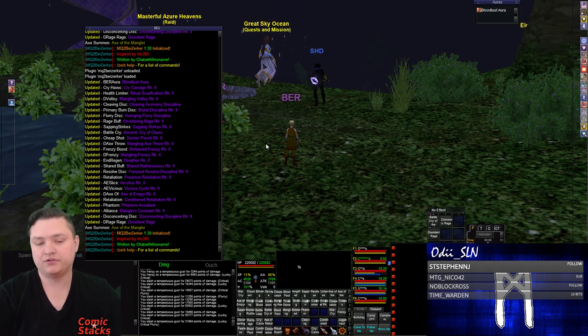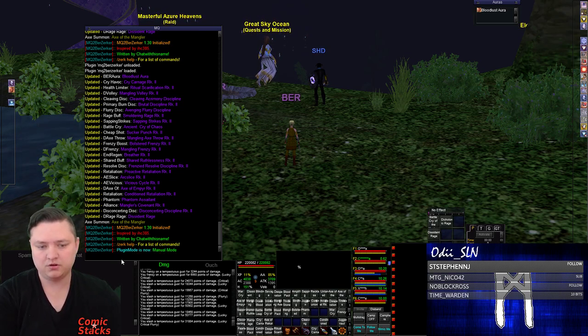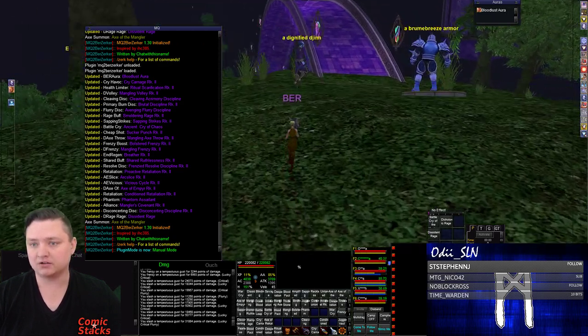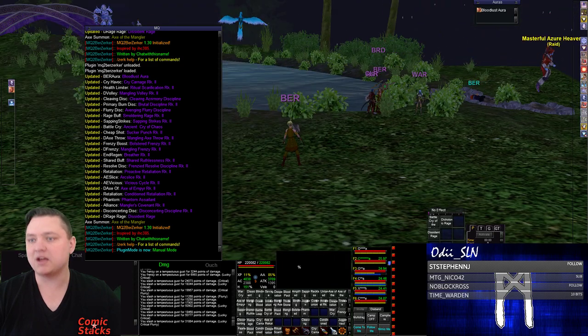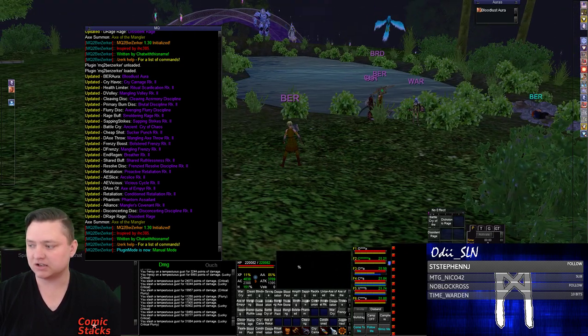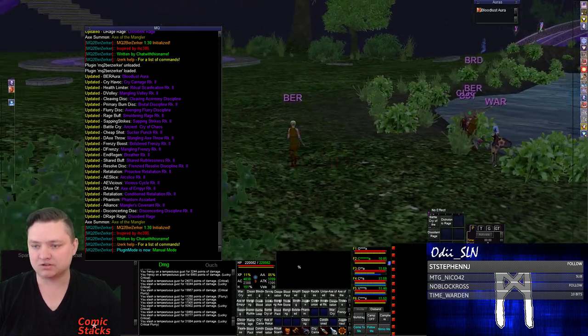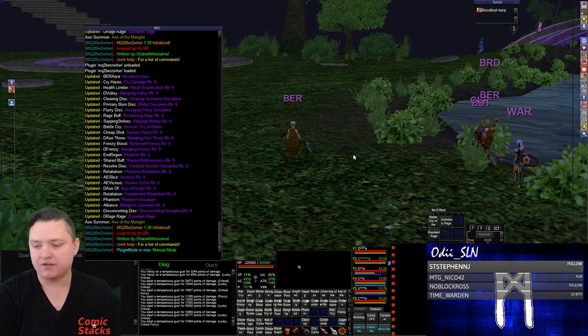Now I need to tell it what mode I'd like it in. There's zerk mode manual. Plugin mode is now manual mode, so I can walk around and do stuff manually. I would turn on attack manually — it's not going to assist, it's not going to set a camp, it's not going to do anything like that. I'm just going to manually do stuff.